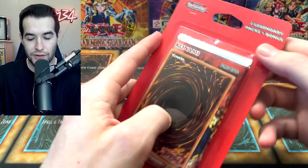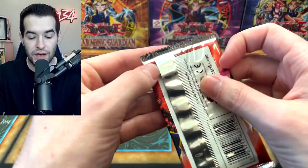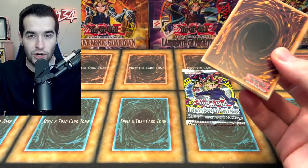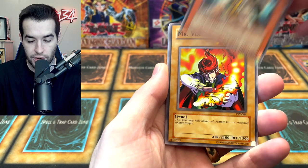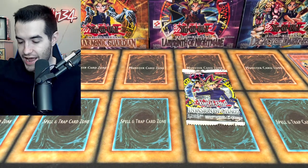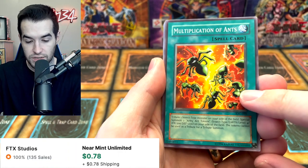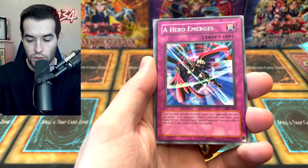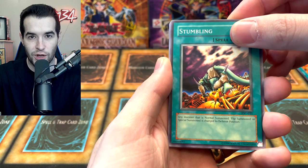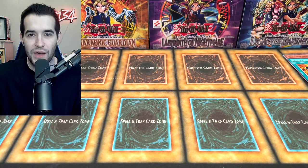We're into the final blister — who's going to win, Pharaoh's Servant or Invasion of Chaos? Flower Cardian. Final two packs — make sure you hit like and subscribe to enter the giveaway. Pharaoh's Servant: Time Seal, Sword Hunter, Mr. Volcano, Shadow of Eyes, Force of Acquisition, Burning Land, Overdrive, and Dokurorider. If Thousand-Eyes Idol is a dollar they might have a slight lead. Invasion of Chaos final pack: Multiplication of Ants — might be worth something. A Hero Emerges, Stumbling, and the final foil pull — Pinch Hopper. Sacred Crane and Torpedo Fish.